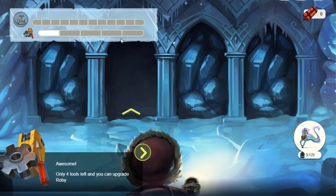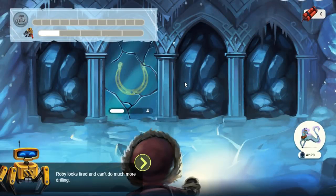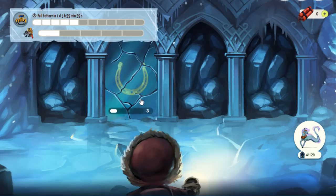You have to fill this gauge up all the way, which means you have to collect five tools. Once you've collected five tools, you'll get a pop-up and it will let you choose one of the three options to upgrade Roby. We're going to talk about the upgrade options in a little bit. Roby looks tired and he can't do much more drilling. You can reload half of his batteries instantaneously by using this feature, so it only goes up halfway. That will cost you a pass later on when you get started in the event. This is the tutorial — it should not charge you a pass. Great, you've got all you need to start off well. Good luck.